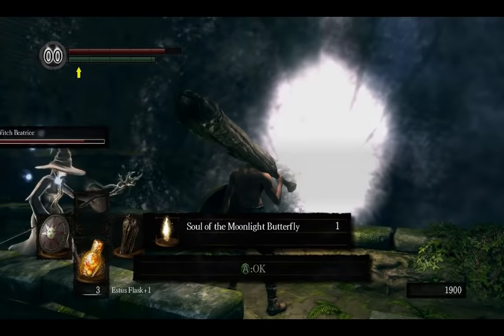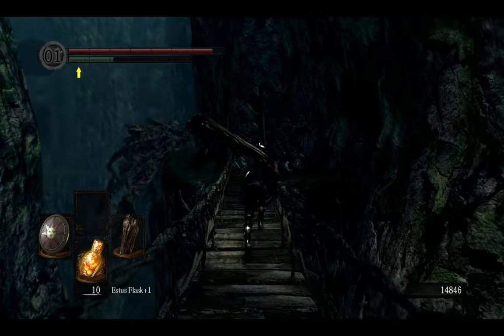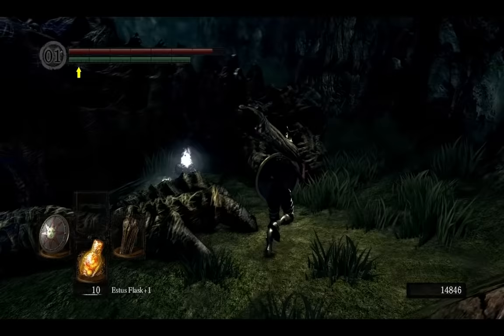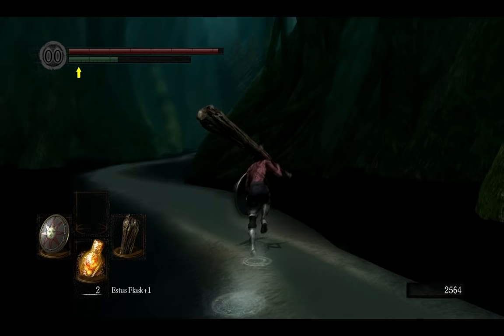The next two weapons are Astora's Straight Sword and Dragon Crest Shield. Here is a way to them from the doors between Valley of Drakes and New Londo Ruins. For the next weapon, you have to go to the end of Ash Lake to the Everlasting Dragon and cut his tail off. Don't worry — he won't become hostile.